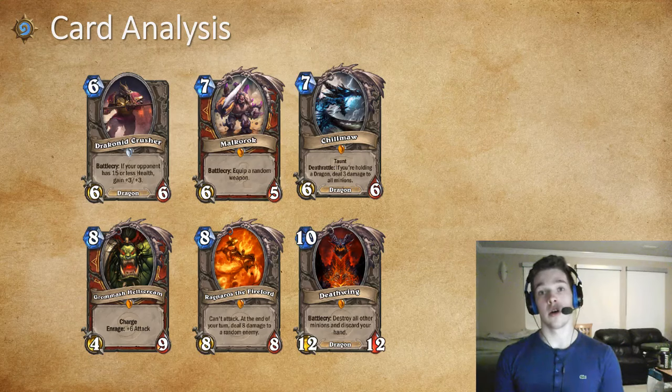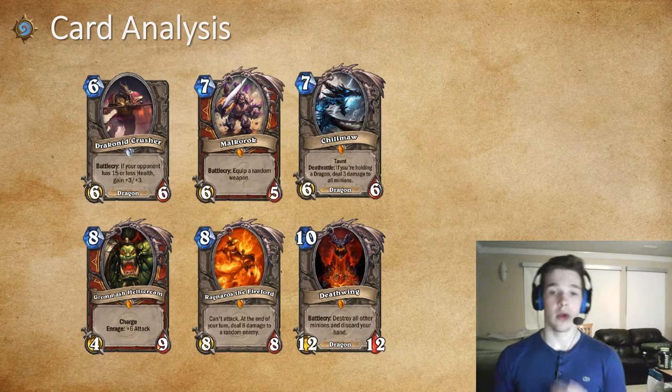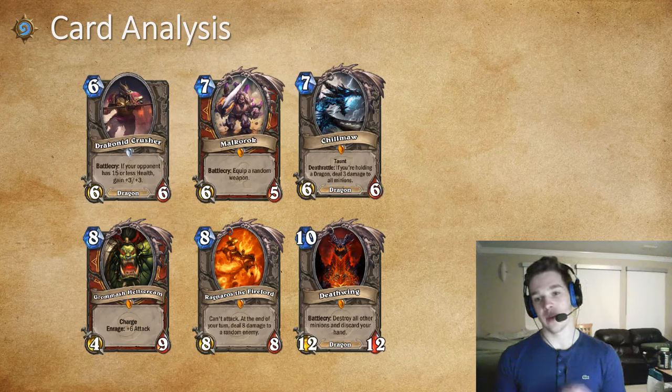Grom is a really really good card — a very good finisher for this deck. If you get Mage Hero Power, it's activated with your Hero Power for ten mana, and you have Blood to Ichor and Slam to activate it. Even if you don't activate it, eight mana, four damage isn't great, but it's something. Ragnaros is a very good finisher against control decks and even mid-range ones — not too great against decks like Zoo since you don't want to spend eight mana to clear a 1/1, but still a great finisher worth including. Deathwing — I'm on the fence about this card. I think I might cut it for a second Draconoid Crusher since it doesn't seem too useful anymore. Everybody knows you're running Deathwing, but when it does work — clearing your enemy's board when you're behind as a last-ditch effort — it's great, though everybody plays around it nowadays.